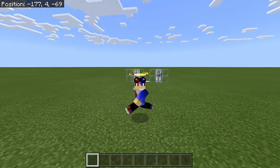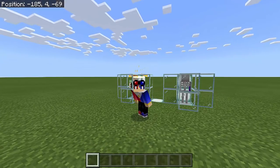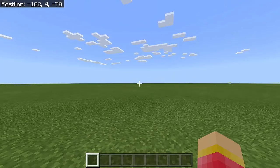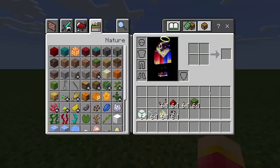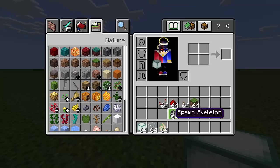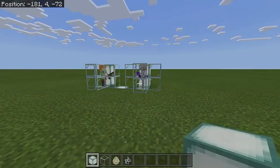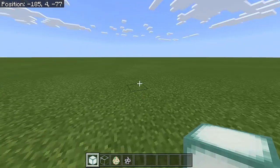Hey guys, this is Mr. Pogzoma and today we will combine Alex and a Skeleton in Minecraft Pocket Edition or Bedrock Edition. So let's get started. Here are the things that we need: the sea lantern, the glass, and the spawn eggs for Alex and the Skeleton.